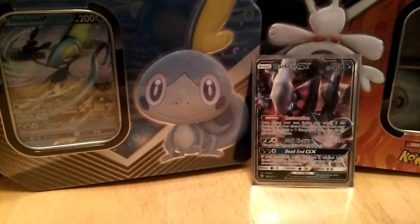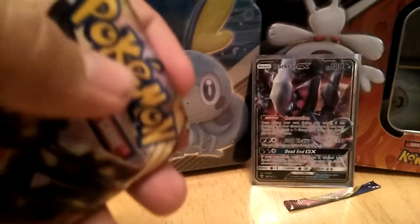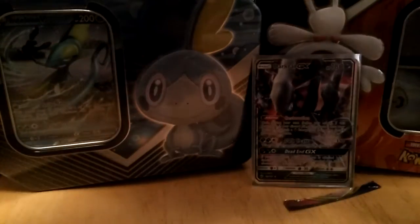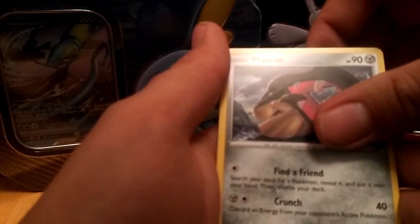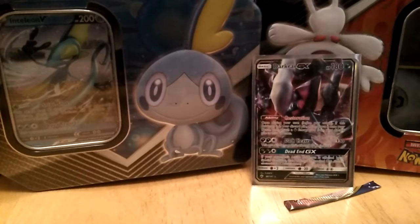Awesome possum, okay so we're going into the last pack, hoping for some last pack magic. Let me check what Caroline said real quick — all right, fire energy, Metal Saucer, Quick Ball, Minccino, Munna, Snnum, Grookey, Shelter, Wailmer — and we got nothing.